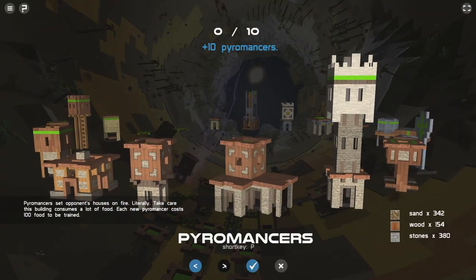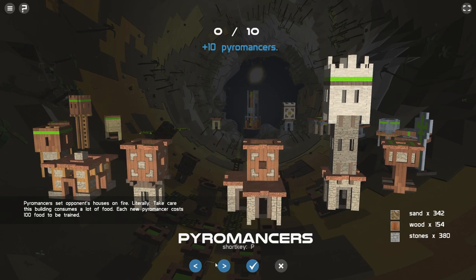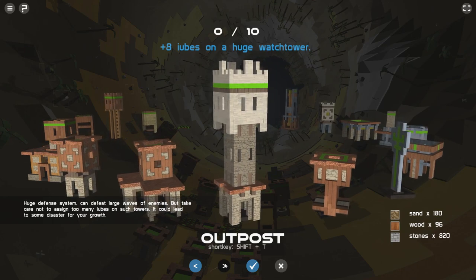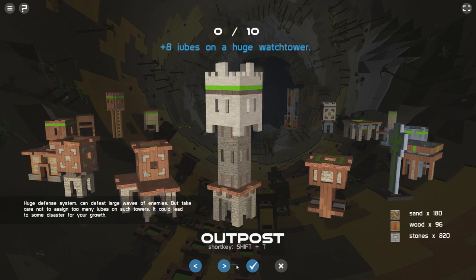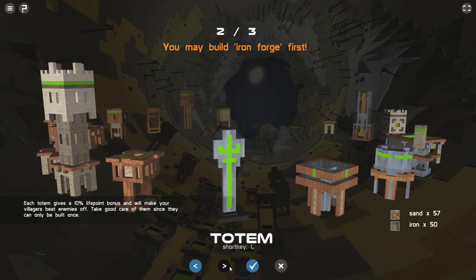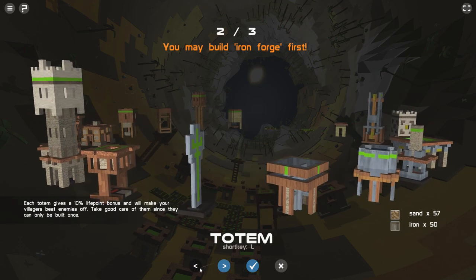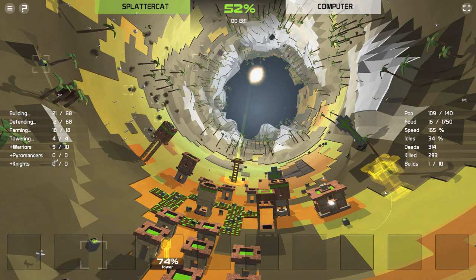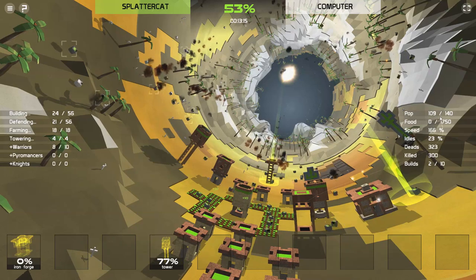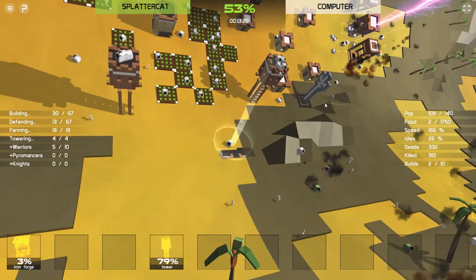We've also got extra storage for once we start popping out new units. If we can just get ahead of unit production, we'll be all right. We've got the warriors, we've got pyromancers — they set houses on fire. This building consumes a lot of food; each pyromancer costs 100. A huge defensive system — take care not to put too many IOobs, it can lead to some disaster for growth. We've also got an iron forge. I will go with an iron forge over here. The world is just on fire right now — it is ugly.